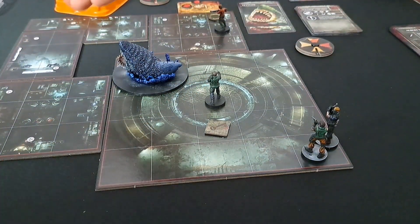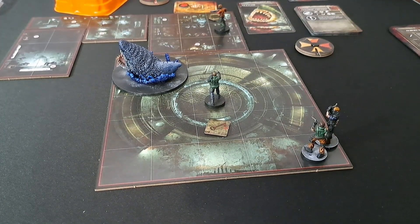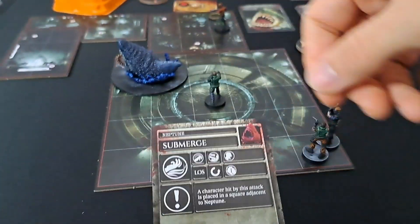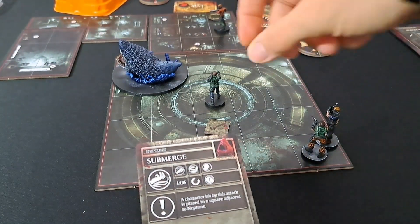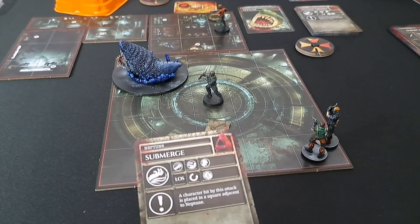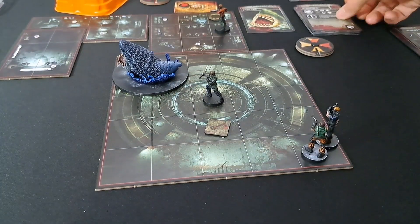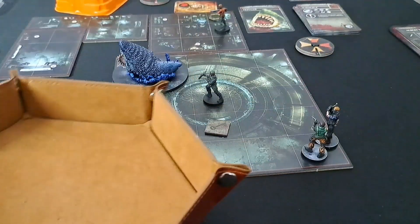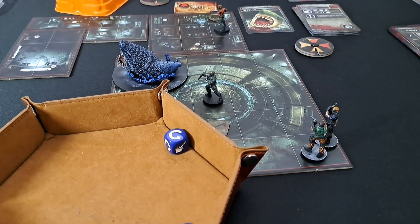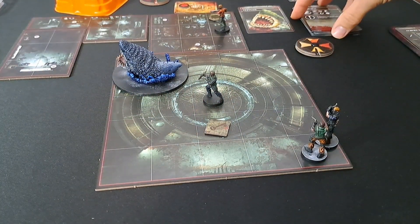Neptune draws Submerge — line of sight, targeting Kenneth. A character hit is placed in a square adjacent to Neptune and must perform a large dodge or take a wound. Kenneth needs a large dodge — he rolled a large and a medium. Kenneth is safe.